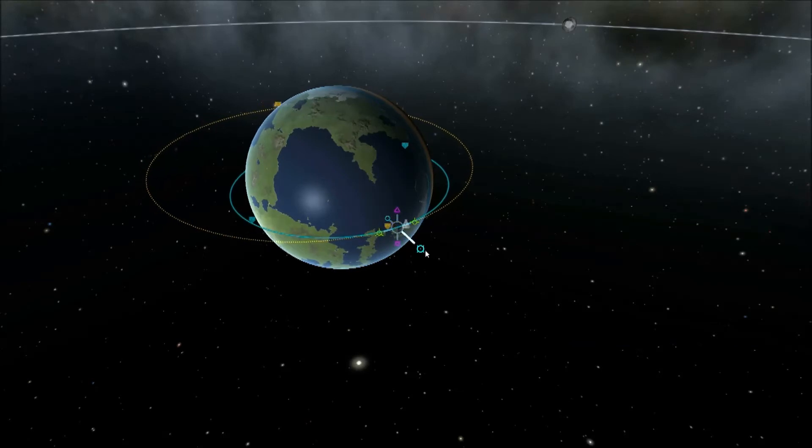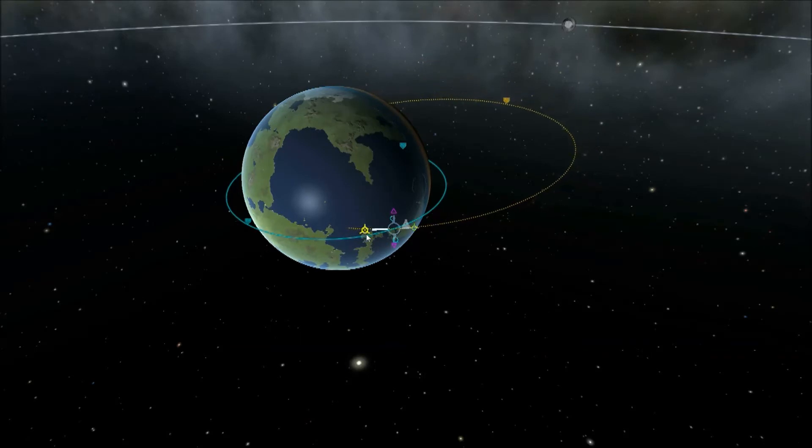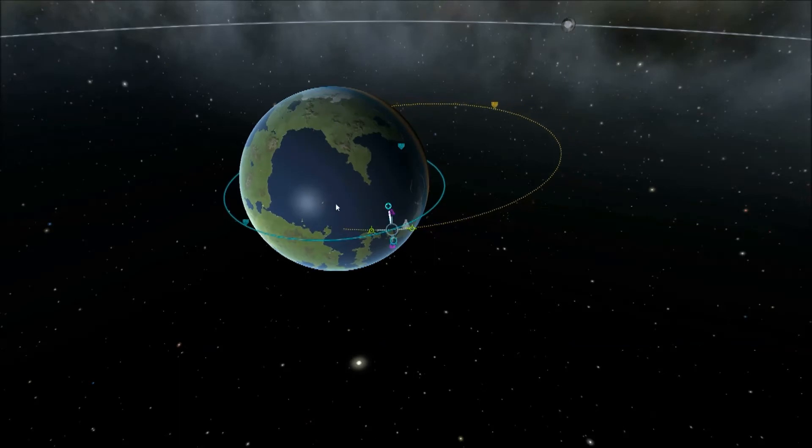Now this blue one would be boosting away from Kerbin or towards, depending which one you use. So I guess it's your lateral movement. You can see how that's affecting it — it would bring your orbit round to meet a target or away from a target.